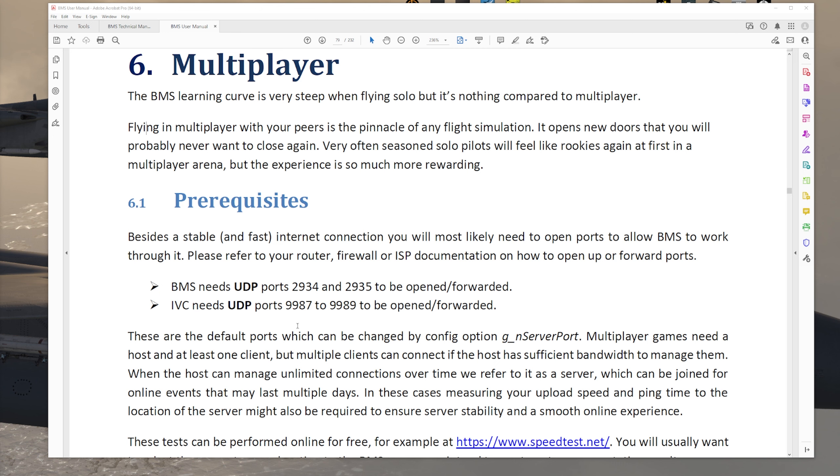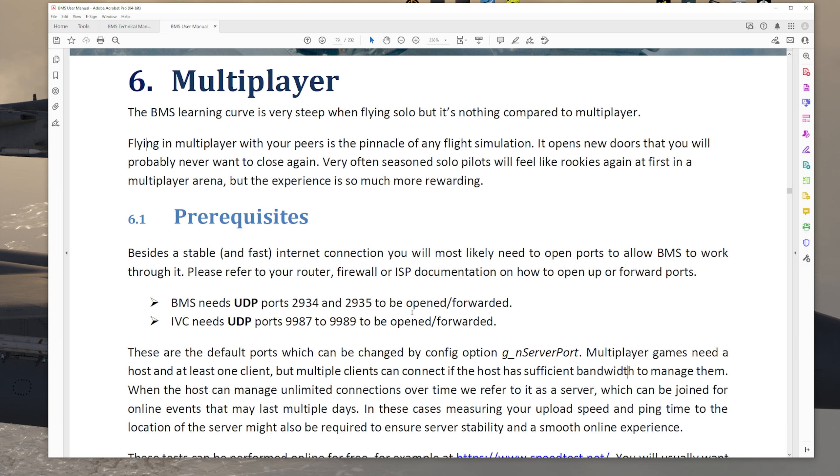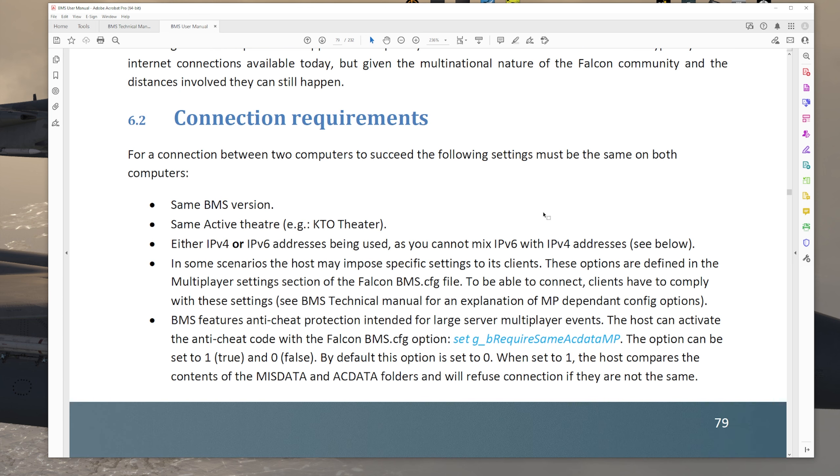IVC, which is the other program we use for radios, needs UDP ports 9987 to 9989 to be opened and forwarded — so that's 9987, 9988, and 9989. Once you've looked up how to open ports on your specific router, you can go to Google and search 'what is my IP' and it will give you your IP address. This public IP address is what you will give others to connect to your server. To test your server, have a friend attempt logging in to make sure they can connect.